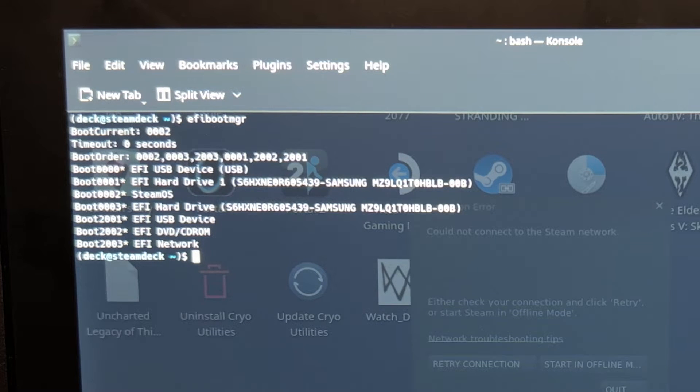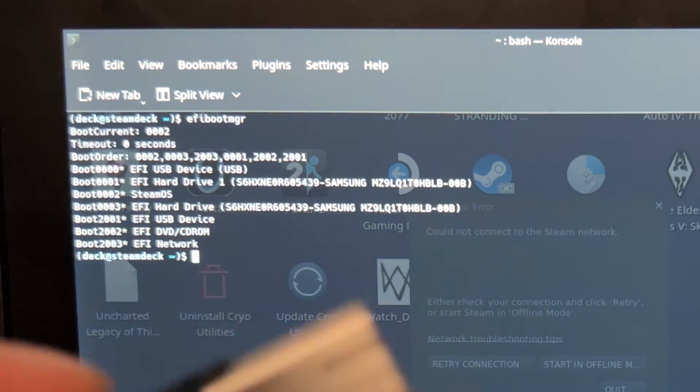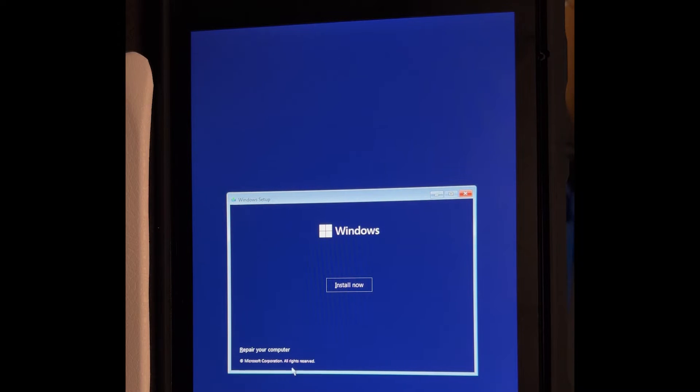I will teach you how to restore Windows Boot Manager, but I will not cover how to reinstall rEFInd in this video — I've already covered that and will link it in the description. I also won't cover how to put Windows on a flash drive. So get your Windows flash drive ready, shut down your Steam Deck, and boot to your Windows installer. Then click Next and select Repair your computer.